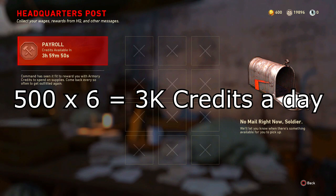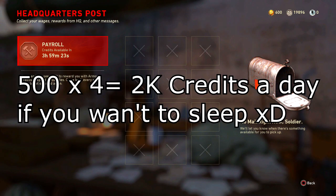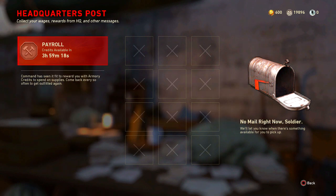Multiplayer has its own mailbox and zombies has its own mailbox, so every four hours you can get 500 armory credits. Since there are 24 hours in a day, six times four equals 24, so you could do this six times a day and get 3,000 armory credits a day. Obviously if you get eight hours of sleep, you're going to get 500 less, so you'd only get 2,000 armory credits — but if you're that serious about it, you can make that time.